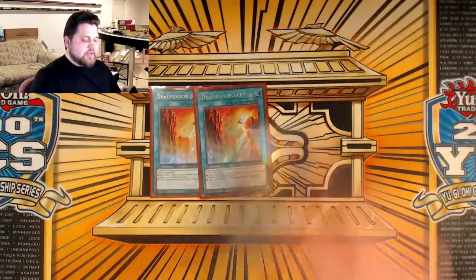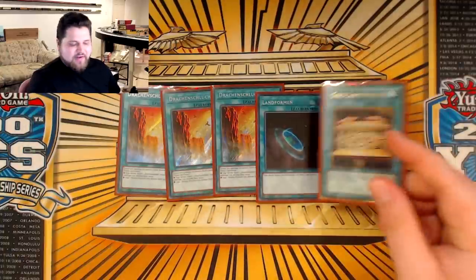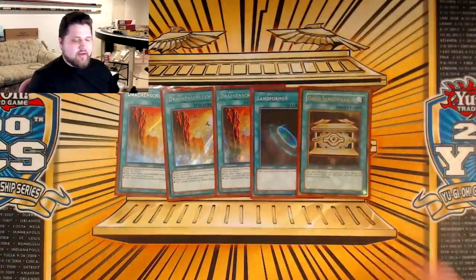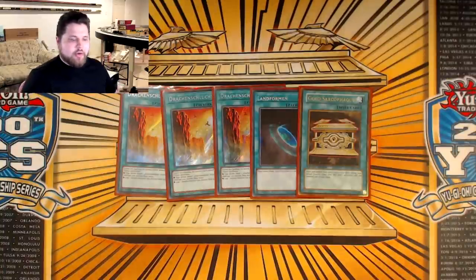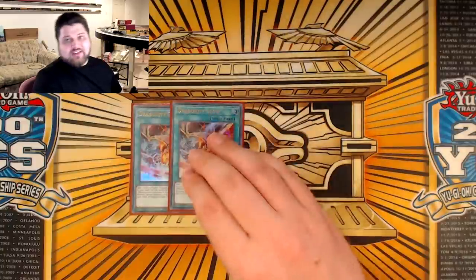That was 28 monsters. There are 15 spells rounding out the 43-card main deck. Three copies of Dragon Ravine, one copy of Terraforming, and one copy of Gold Sark. Gold Sark is Terraforming now because you can banish Tempest, add Remus, discard Remus for Ravine — something that's never been possible in the deck's history before. I wish Konami would bump Gold Sark back up to multiples since Thunder Dragon is no longer competitively relevant. The deck now has eight copies of Ravine — the only time we had more was when we had three Terraforming plus three Set Rotation with Ravine at three, giving nine. Eight is still a great number.